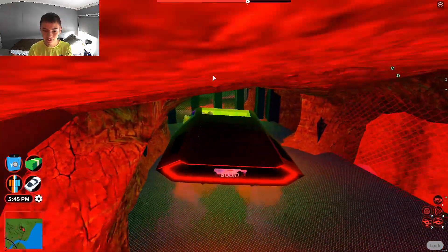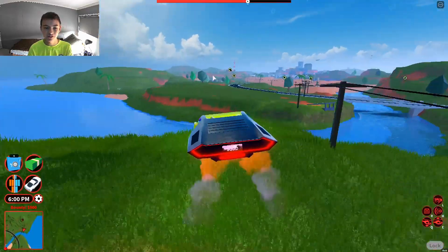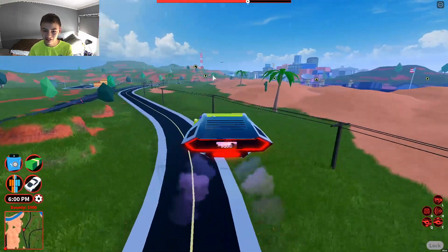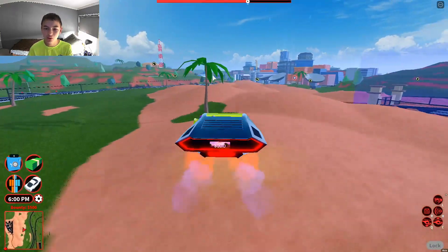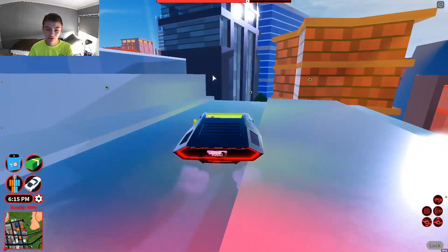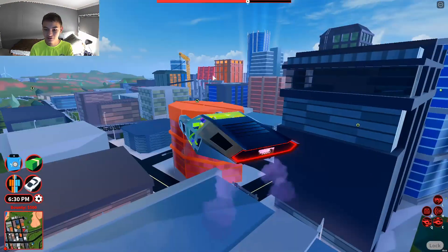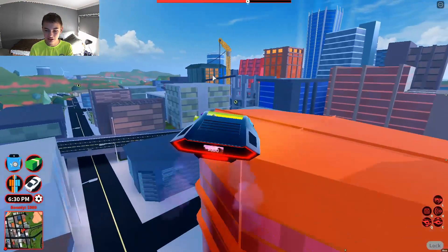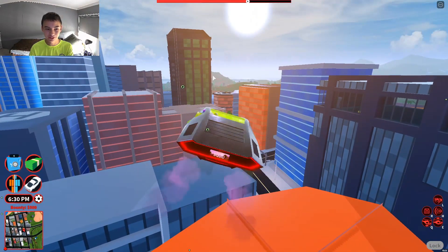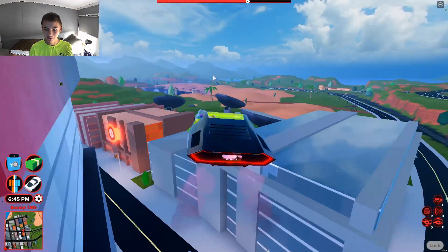Now let's talk about some insane glitches you can do with the Blade. First, there's a glitch I came up with where you can go as high as a heli. Find a low building, get on top of it, then keep making your way to higher and higher buildings — like this orange one — which gives you the ability to go even higher.